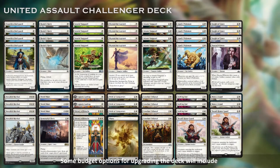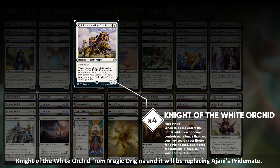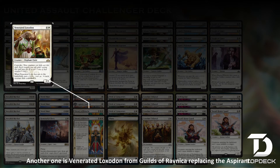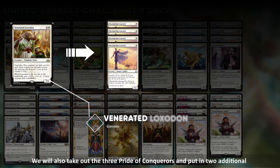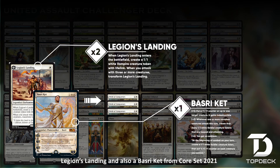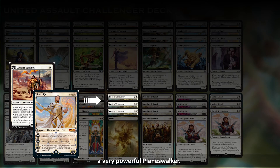Some budget options for upgrading the deck will include Knight of the White Orchid from Magic Origins, replacing Ajani's Pridemate. Another one is Venerated Loxodon from Guilds of Ravnica, replacing the Aspirant. We will also take out the three Pride of Conquerors and put in two additional Legion's Landing and also a Basri Kett from Core Set 2021 — a very powerful planeswalker.